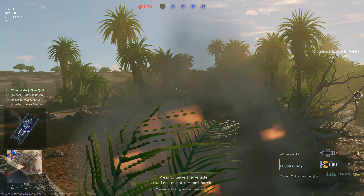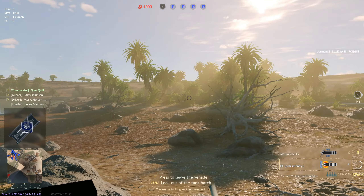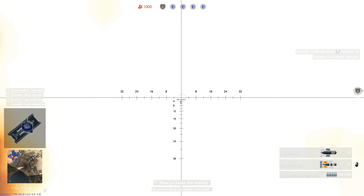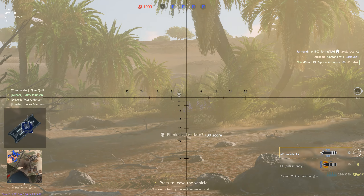Alright lads, are you looking for an easy way to grind out the British Tunisian campaign in Enlisted? Well look no further than the A13 Mk2 squad. This is a premium tank squad for the game Enlisted, and it is only usable for the British team in the campaign the Battle of Tunisia.